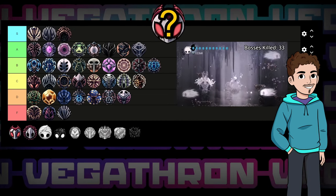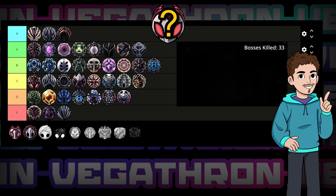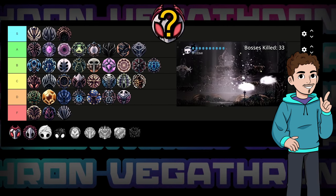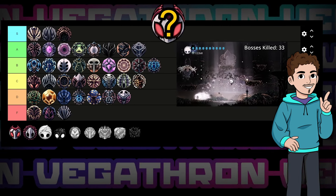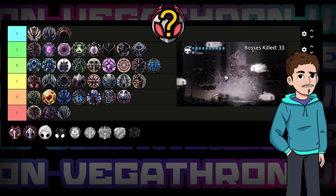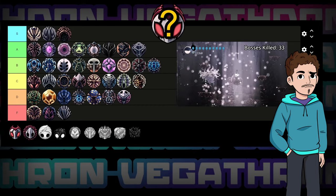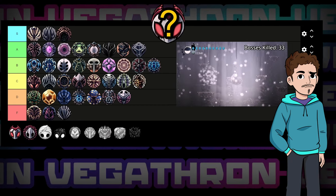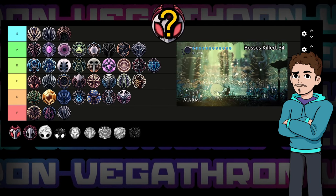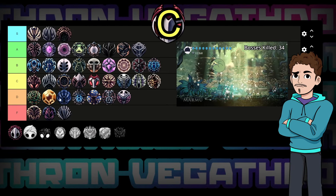For two notches, Grimmchild will make you stay in Hallownest just a little less lonely — you'll get a flying ranged summon to hang out with. Having a companion that can't die and doesn't drain your soul ticks all the same boxes as Weaversong, except this guy's ranged too. The damage is actually pretty decent for a summon, and the fact it's ranged with decent aim means flying enemies are no longer a problem. Despite that, it's still of limited usefulness. Weaversong was so good because it had utility — Grimmchild trades all that utility for a bit of extra damage, which isn't really a lot in the grand scheme of things. It's well suited to C tier.